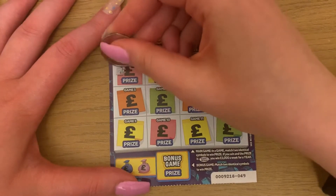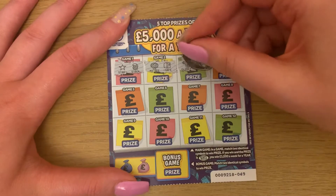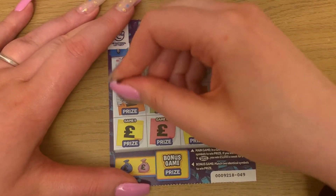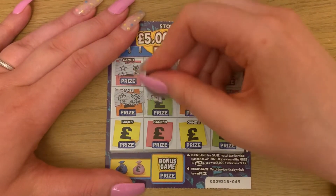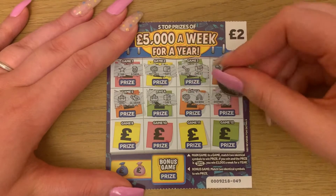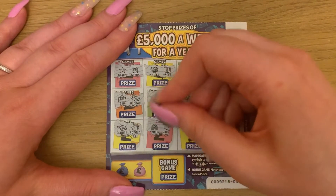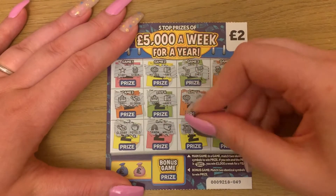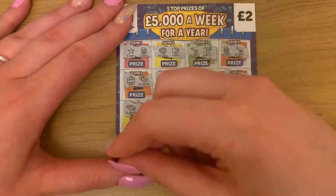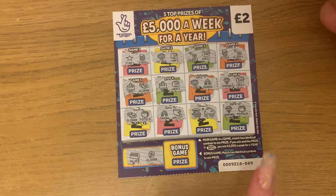Star and stack. Money tree and scythe. Golden key and chest. Stack and golden key. Bag and gold bar. Bag and scythe. Money tree and rainbow. Diamond and chest. Gold bar and pot of gold. Rainbow and wallet. Bank and cloud. Diamond and pot of gold. We're looking for two matching symbols — silver and clover. Okay, so nothing on that one.